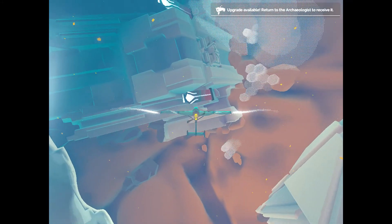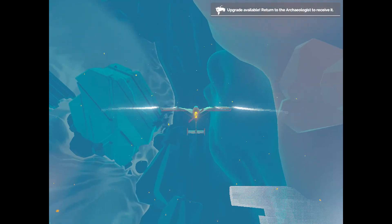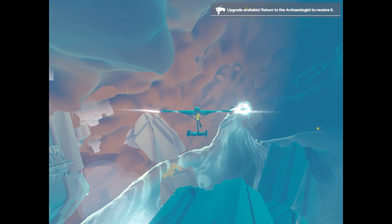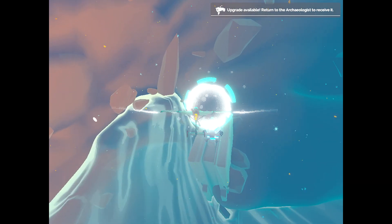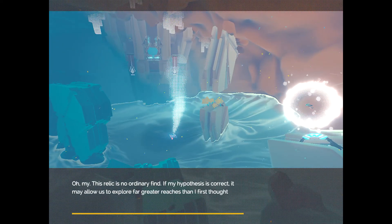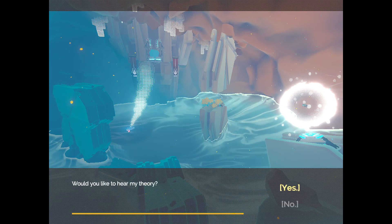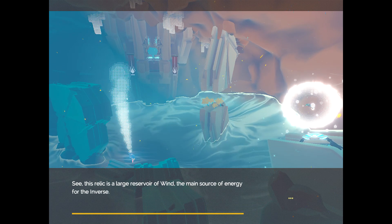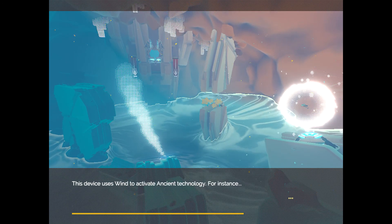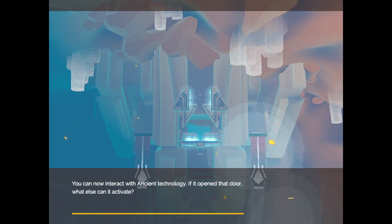Oh, upgrade available — return to the archaeologist. He said he needed a moment but that was shorter than one moment. Oh my, this relic is no ordinary find. If my hypothesis is correct, it may allow us to explore far greater reaches than I first thought. This relic is a large reservoir of wind — the main source of energy for the inverse. This device uses wind to activate ancient technology; for instance, it opened the door. You can now interact with ancient technology — if it opened that door, what else can it activate?